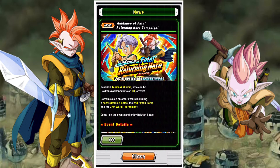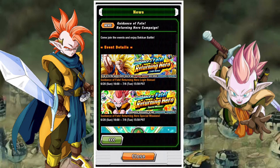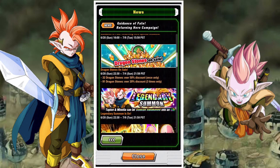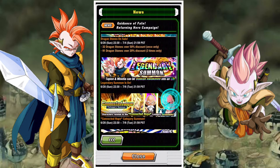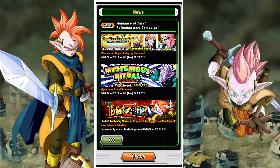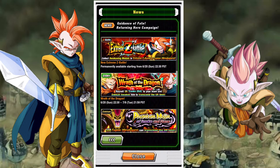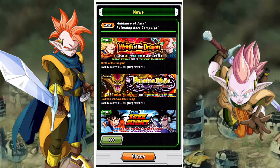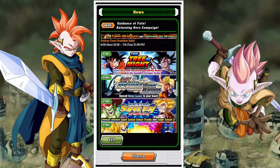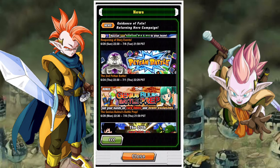The campaign is pretty straightforward and very short. It's starting today with the login bonuses, the special missions, a couple discounted summons, and Dragonstone purchases for those interested in buying stones. We have the new Legendary Summon banner for Tapion and Minotia. Then we have the Connected Hope Summon, which I don't suggest you pull on. We have the Extreme Z Battle Event — the new one for the Giant Form category lead Tapion. That's going to be 30 stones and it's not too difficult. We have some returning story events; the Wrath of the Dragon has a new reward added — the Dokkan Awakening for the Tech Trunks — and a couple returning story events to farm for Zenny and some Orbs.